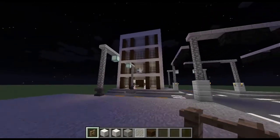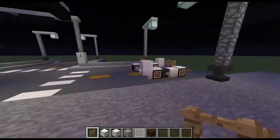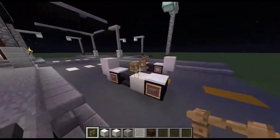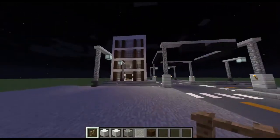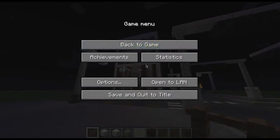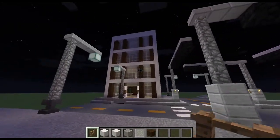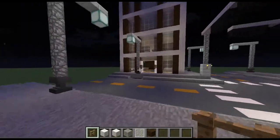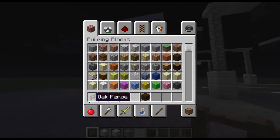Hey guys, it's zombie killer extra two. Today we're back on the let's build world. Last time I showed you how to build a bike, and now I'm going to show you how to build a modern apartment. You can use it as a modern apartment or make a hotel out of it.